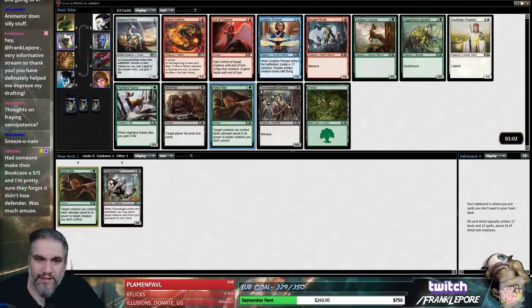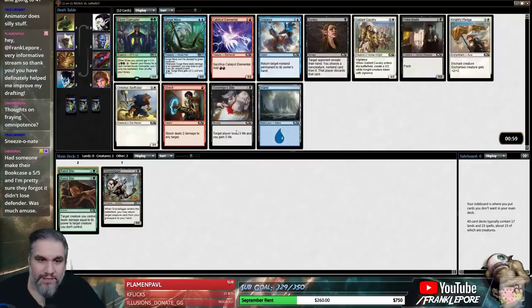I'll take another Rabid Bite — look at that, they're just giving us Rabid Bites. I like Aviation Pioneer; if we took a Divination we could take Aviation Pioneer and be on course for the Blue-Black deck. But Rabid Bite is pretty top-tier. Nothing else in this pack is good for us — Surge Mare. We could splash that, or take Shock or Gallant Cavalry.